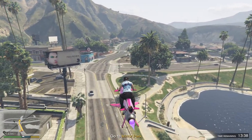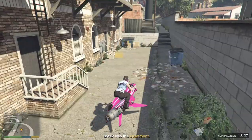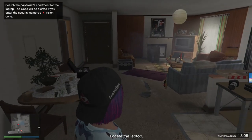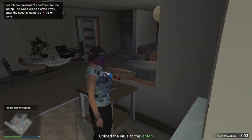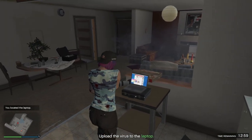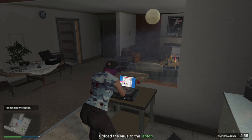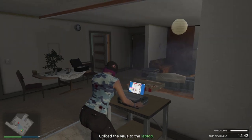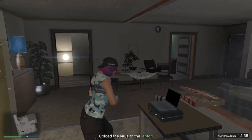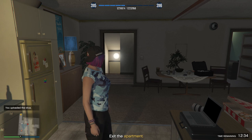The first new club management mission has us recover incriminating photographs. To start this mission we're gonna be breaking into an apartment. When we're inside, there is a camera — it does move — so we've got to locate the laptop and upload the virus. The camera moves very slowly; you just want it to be moving away when you get to the laptop. The camera won't catch you when you're actually at the laptop, so you have unlimited time for that. You just have to watch out when it's looking at the door as you're coming and leaving.